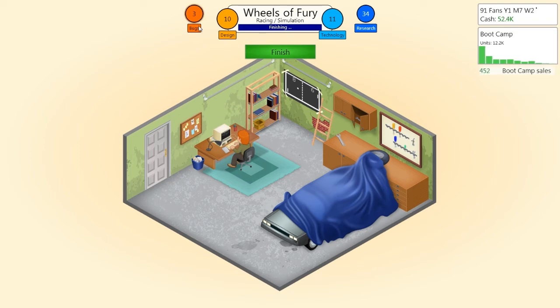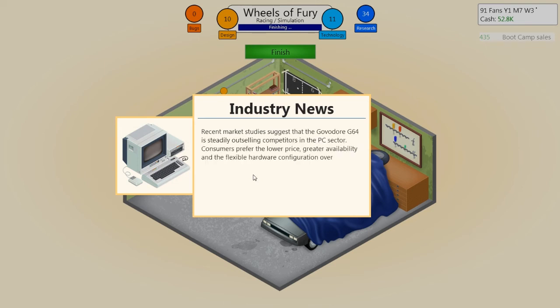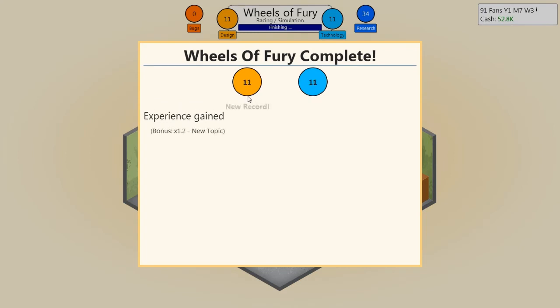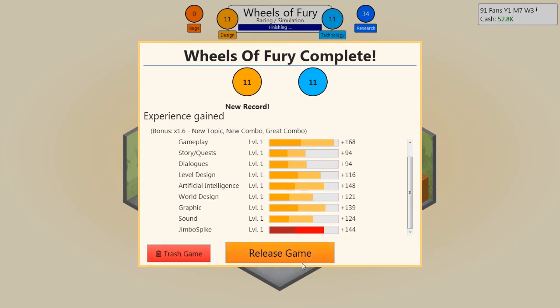Let's work out the rest of the bugs. Bootcamp is now off the market — it sold 12,254 units generating 85,806 in sales. Very nice. Market news: the Govador 64 is steadily outselling competitors in the PC sector; consumers prefer the lower price, greater availability, and flexible hardware configuration. Experts say this might spell the end of competing hardware manufacturers. Let's finish Wheels of Fury — 11 in both design and tech, a new record, new topic, new combo, great combo. Nearly levelled up gameplay, artificial intelligence, graphics, and Jimbo Spike himself. Let's release the game.